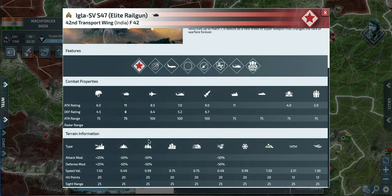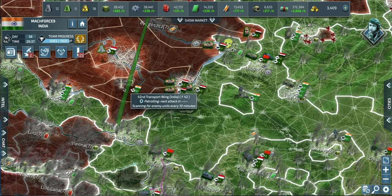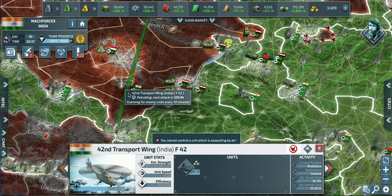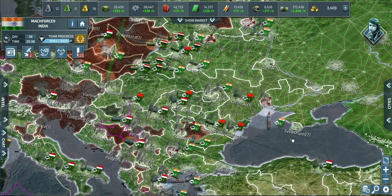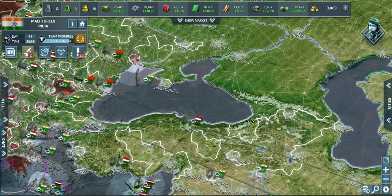Infantry getting up close is the best way to take rail guns out — not ships, not helicopters, not planes. Hit points are 20 across terrain types, but they're weaker on seas since they're in transport ships, slow in mountains and jungle, and fastest on open ground. It will be rare to see fully researched level three rail guns since you need level five air bases and level two secret weapons research — a very high bar.